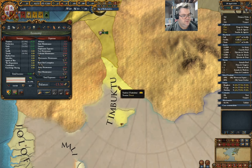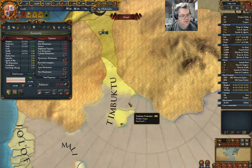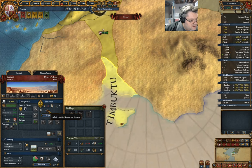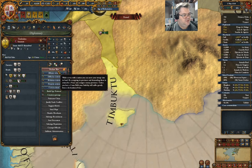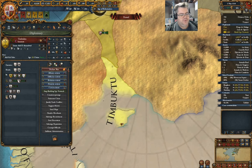It is Timbuktu. If they're allied with Air, there's a bunch of small stuff there. So if I chuck in a build spy network here — yeah, we'll build a spy network.